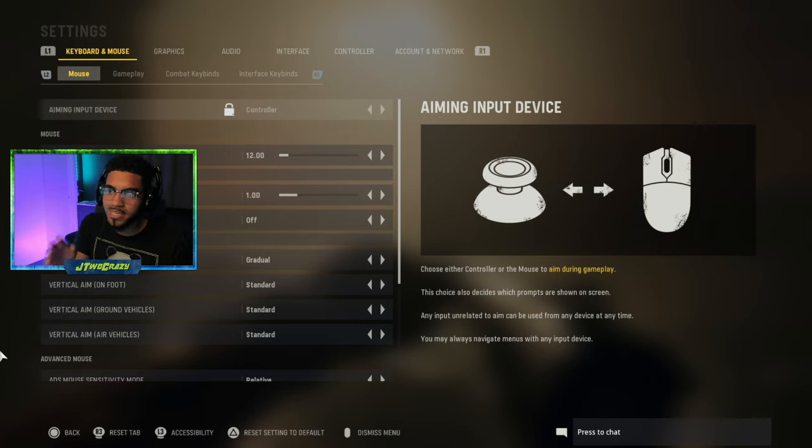If it's stuck on mouse and keyboard it's going to say mouse, but if you want to switch to controller, go back to that main menu, click the settings there, switch it to controller, and you can move around in-game.